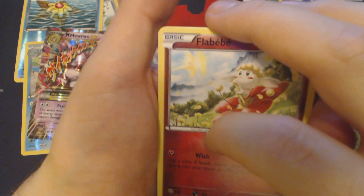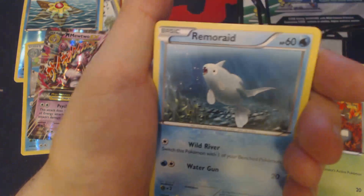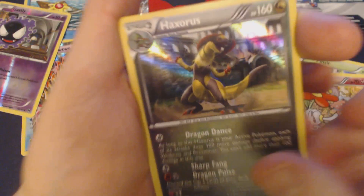Don't worry too much about the Ultra Rares — they're going to go straight into sleeves as soon as this video is done. Flabebe, Axew, Scatterbug, Teddiursa, Remoraid, Piplup, Reserve Ticket, Floette, Reverse Holo Gastly, and Holographic Haxorus.